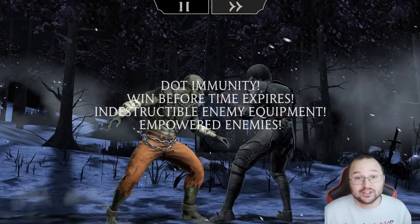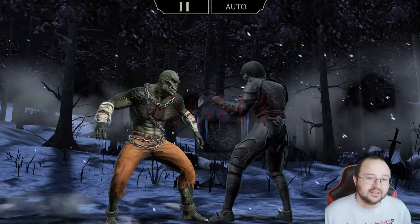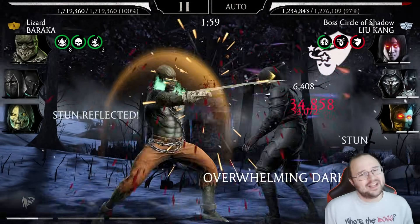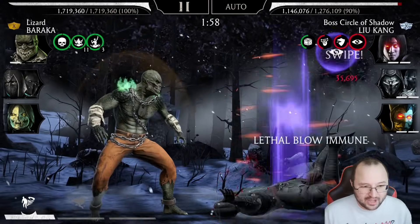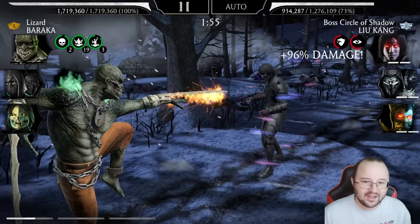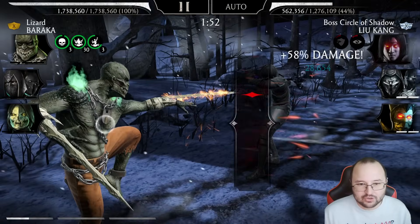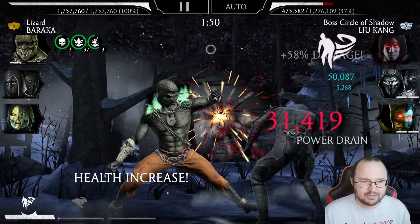Now let's jump into the fight and assert dominance using the Lizard team. I hope I'm going to reflect his stun — that's the point while Lizard Baraka is starting. Of course — beautiful. Now I'm going to get a special one, apply blind, and now X-ray. I wanted to do the X-ray but it is what it is. I'm stacking the critical hit damage.